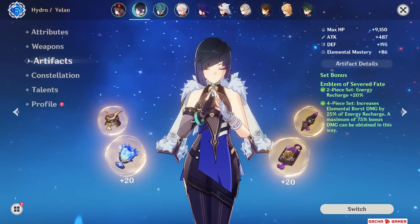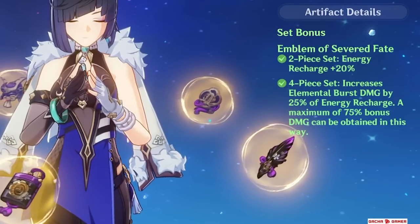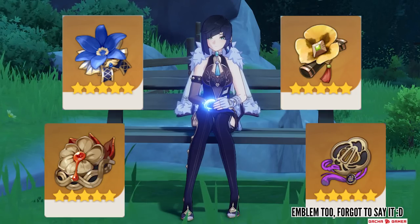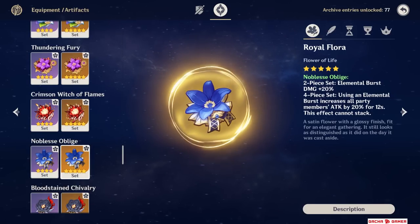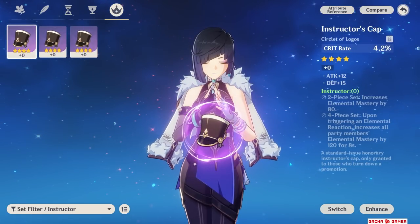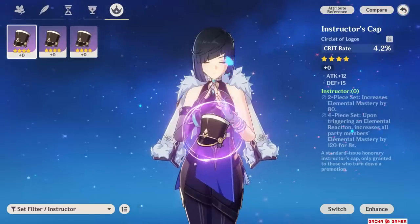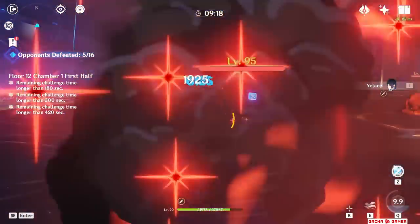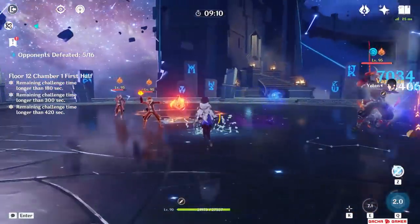Moving over to Artifact Sets — her best-in-slot for personal damage is going to be Emblem of Severed Fate, which only gets better if you have a bow with Energy Recharge, increasing overall burst damage. The next best option if you cannot obtain Emblem would be to mix 2 sets, which can be Noblesse, Tenacity, or Heart of Depth. If you're ready to sacrifice some of Yelan's personal damage and nobody else in the team is using it, she's decent for the Noblesse set — just keep in mind the attack buff for her is useless. Yelan's weapon and artifact choices are unique since all the health stats we used to consider trash have now become Yelan's treasure.